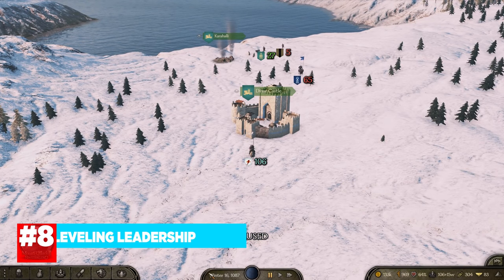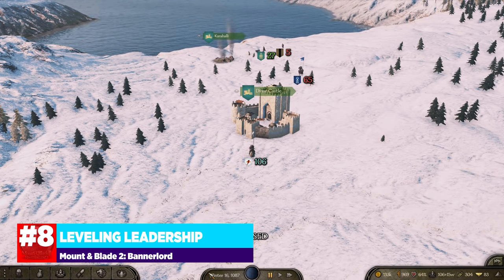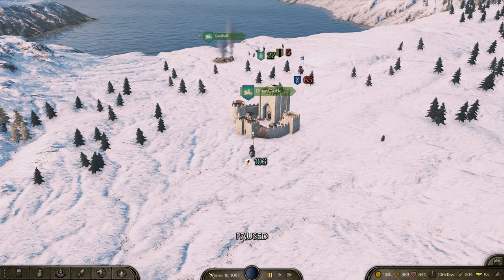Number 8 is leveling leadership. Leadership is one of the strongest skill lines in the game, but it takes a long time to really get any skill points in. Even when you're at the point that you can do it, it might not seem easy to accomplish because of the tax of pumping influence into your army to maintain its cohesion or summoning other lords to your aid. There's a bit of a trick to this though. To accomplish what I'm about to say, you either need to have your own kingdom or be a vassal to another, or else you cannot create an army.